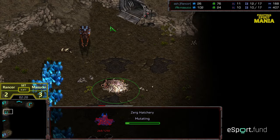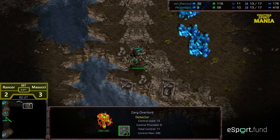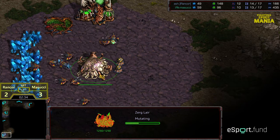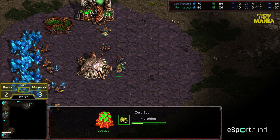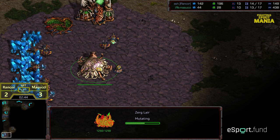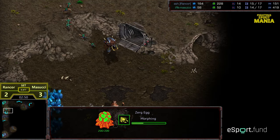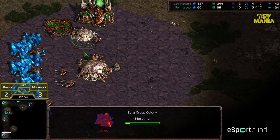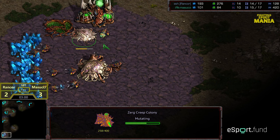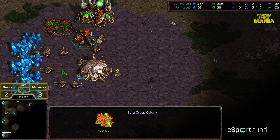Rancor's got the scouting information advantage, so let's see if having that advantage will be enough to seal this match. Overlord transitioning for Masuchi, trying to get back to home base. Having played Rancor so many times, Masuchi has a pretty good idea of what he needs to do to close this out. Counter zerglings moving out for Masuchi. Creep colony placed just in the nick of time — I think that is properly placed.